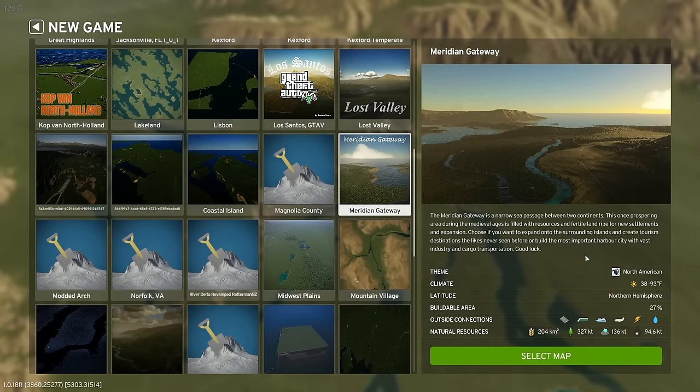Next up is one of my personal favorites — I'd say top five — Meridian Gateway. The description calls it a narrow sea passage between two continents, a prosperous area from the Middle Ages filled with resources and fertile land ripe for new settlements. You can expand onto surrounding islands for tourism or build an important harbor city with vast industry and cargo transportation. It never gets below freezing, uses the North American theme, is in the northern hemisphere, has 27% buildable area, all outside connections, and quite a bit of natural resources.